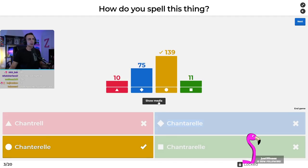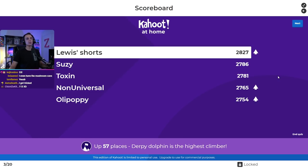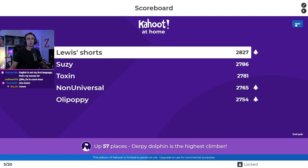139 of you guys got that right, but 75 were tricked by the A instead of the E. Louis's Shorts moves up to first place, Susie is in second, Toxin in third, Non-Universal in fourth, and Ollipoppy in fifth. Our community has grown so much — I'm not recognizing any of these names, and I think that's kind of beautiful.